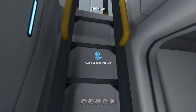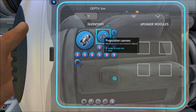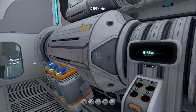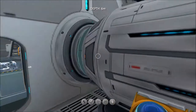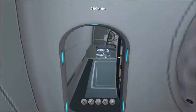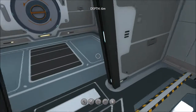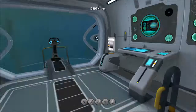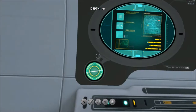The Cyclops is the biggest ship in the game besides the Aurora, which I'll show you later. You can get upgrades for the ship, and you need power cells to operate it - though mine has unlimited energy because I'm in creative mode. In normal gameplay you also have to get food and water, which is the hard part. I haven't actually driven this ship yet, so I'm discovering it with you.